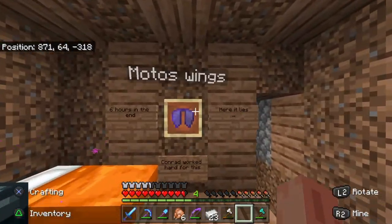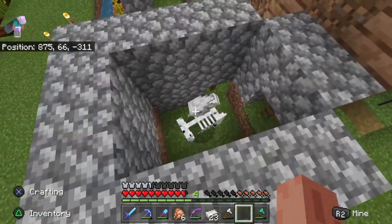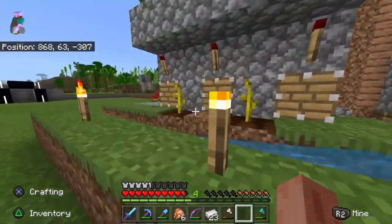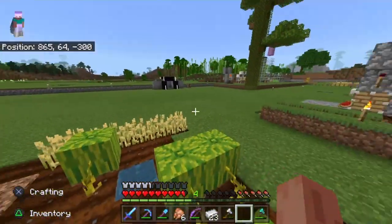And Moto's wings. We've got his horse — I think it's called the Rider. And I made him an automatic farm for melons, and it has been doing work. He's also got his own melon farm here. A lot.